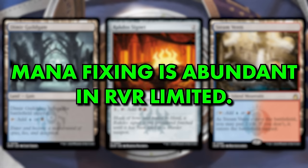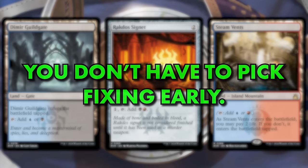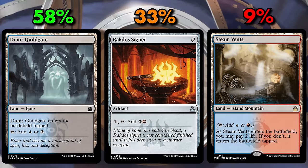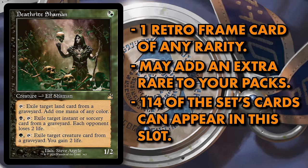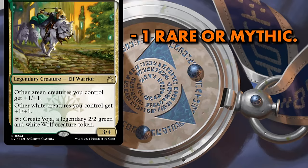The third slot is what is being referred to in this set as the Mana Fixing slot, in lieu of a basic lands slot. It's where you'll find a Signet, a Guildgate, or even more exciting fixing like a Shockland or Chromatic Lantern. This mana slot is a highly significant wrinkle to Ravnica Remastered Limited. Because mana fixing is so plentiful, you don't need to spend early picks on it — a minimum of 24 total copies of mana fixing will be opened in your draft. 58% of the time the mana slot contains a Guildgate, 33% a Signet, and 9% a Shockland or Chromatic Lantern. The fourth slot consists of a Retro Frame card of any rarity, where you may find a bonus rare.